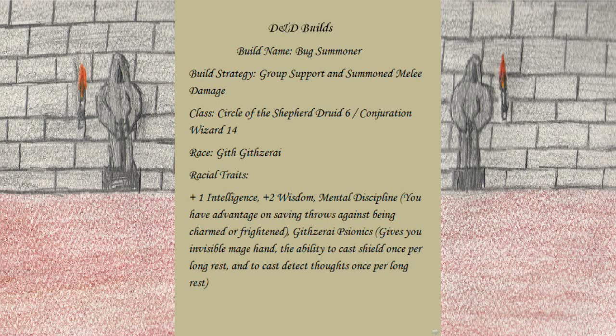Today we're doing the D&D 5E build called the Bug Summoner. For build strategy, it's group support and summon melee damage. For classes, I chose Circle of the Shepherd Druid to 6th level and Conjuration Wizard to 14th level. For race, I chose the Githzerai.